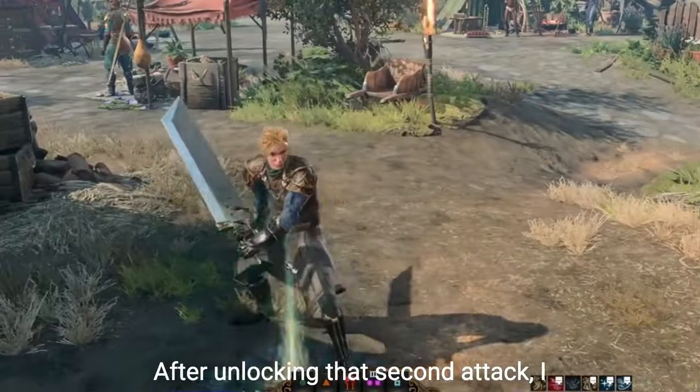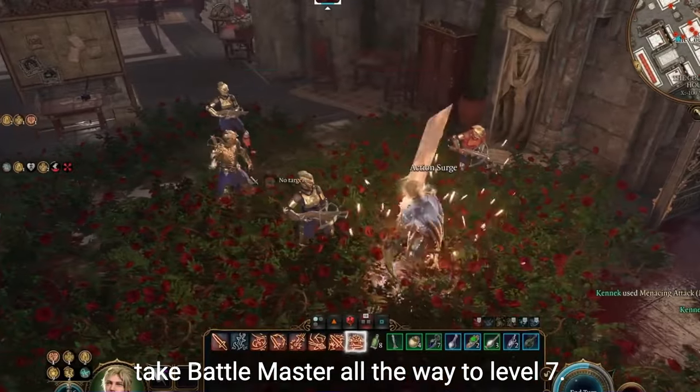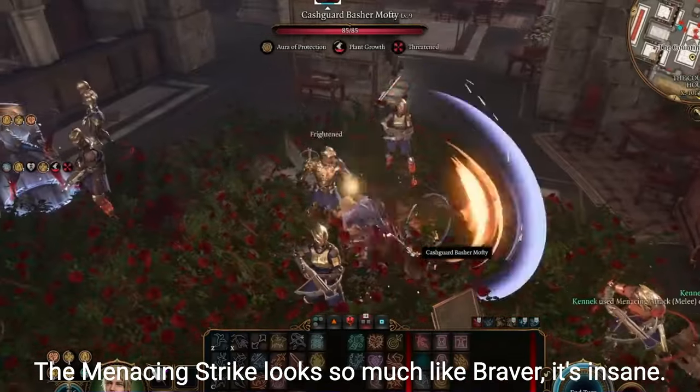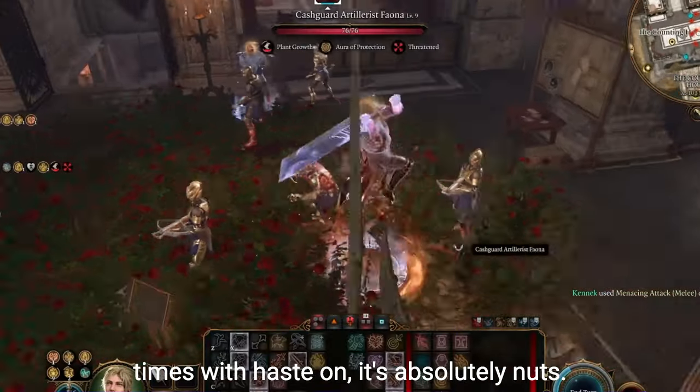After unlocking that second attack, I unlocked Fighter's second attack and took Battlemaster all the way to level 7. The Menacing Strike looks so much like Braver, it's insane. I can swing my sword so many times with Haste on, it's absolutely nuts.